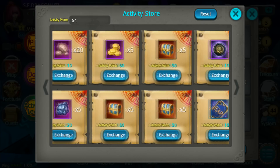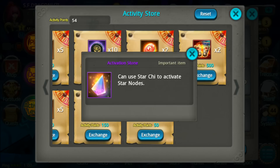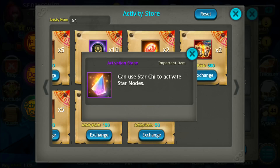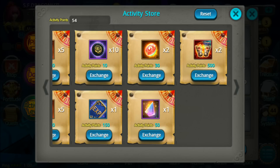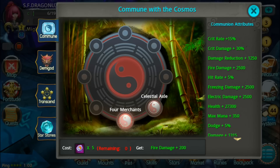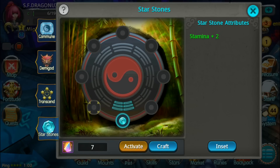Next, you need this thing to unlock the Stars — Activate the Activation Storm. You can get 3 of them every day for 50 Activity Points each. So yeah, let's go to Star Storms.